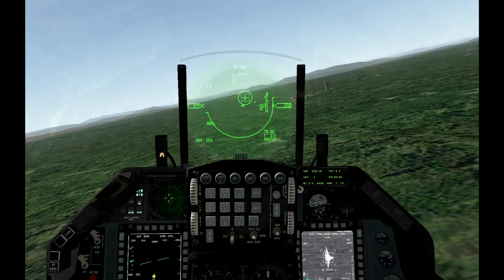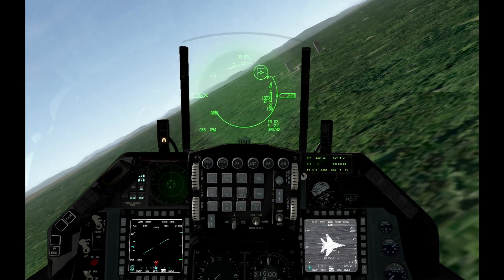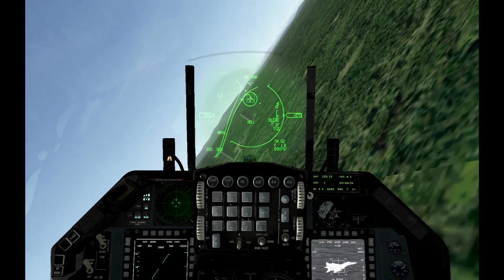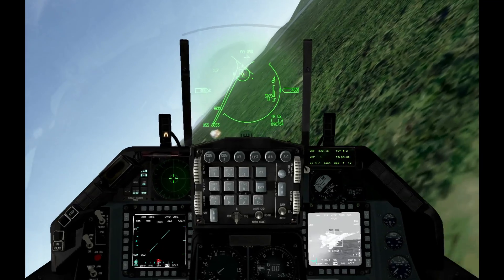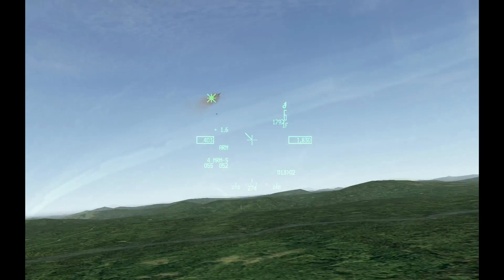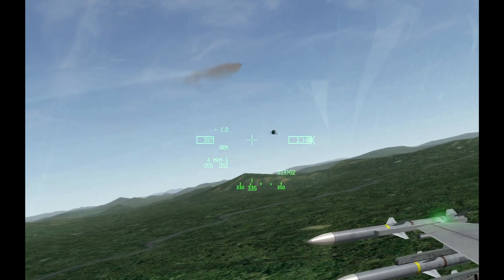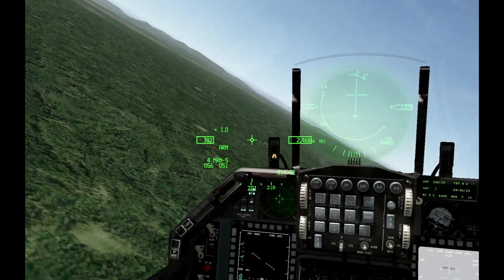I'm going to kill this guy for your pleasure. Fox 3. Home on jam — why does he have a jammer active so close? And there he goes. You can see on the TGP we have a good hit. This is useful — when you go out, you can tell if you have a good hit even in the distance. That's one more dead MiG-29. Stretch out, bye.